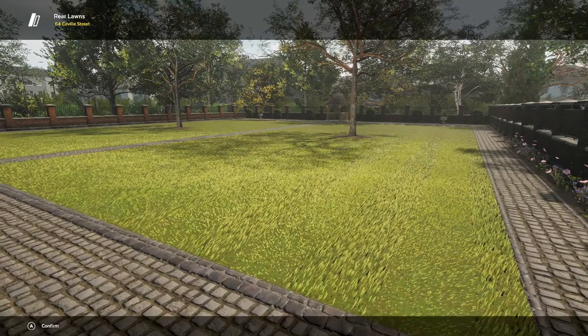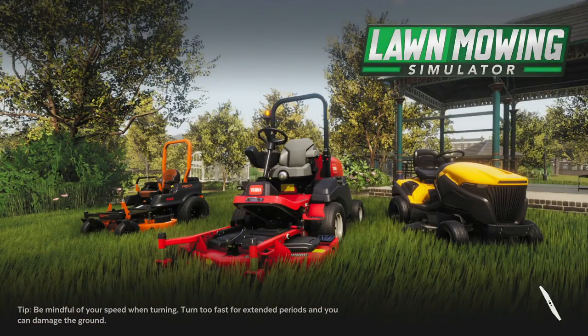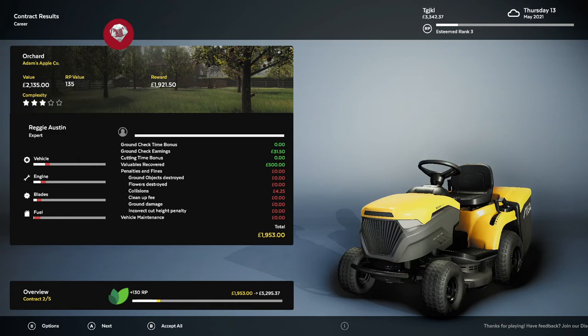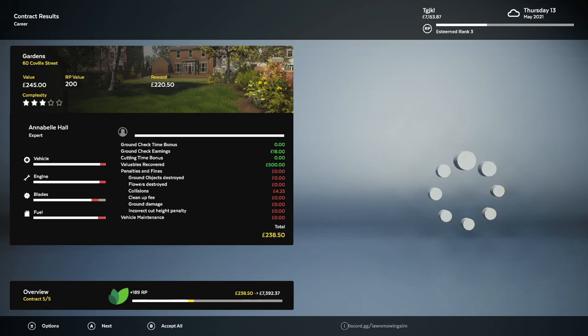Welcome back, ladies and gents. Didn't take too long. Striped cuts are a little annoying because of how precise you have to be. As you can see, we got 500 bucks returning the laptop. The Lawn Enforcement Officer achievement will pop for handing in all 16 of the valuables. I do apologize for missing that contract earlier — it did show up once and I even mentioned it, but we fixed it. We're all good now.